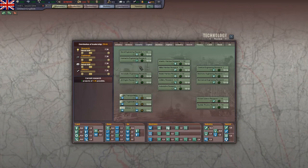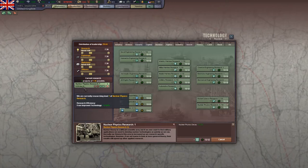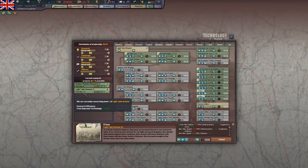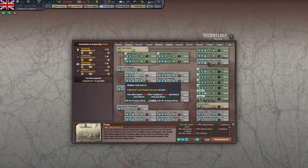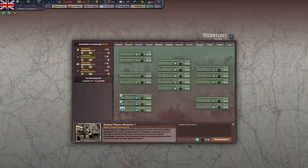I want to loop back and talk about the mechanics of these techs, and why they're mostly not useful, but they can be situationally useful. First of all, one important thing to note is that they are all difficulty one technology, so they're very easy to research compared to most technologies. If I put this in the queue, you can see that this tech will be done in just over five months. So that's pretty easy compared to a lot of other techs.